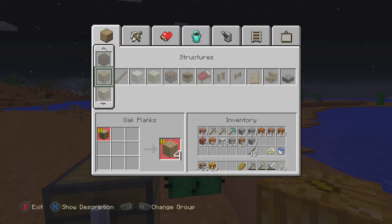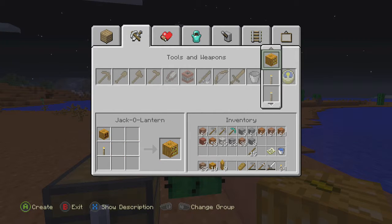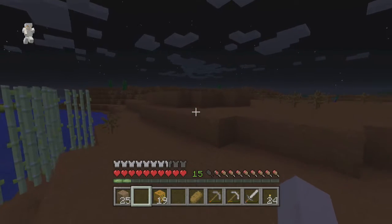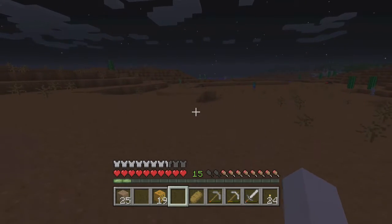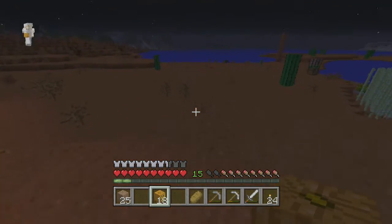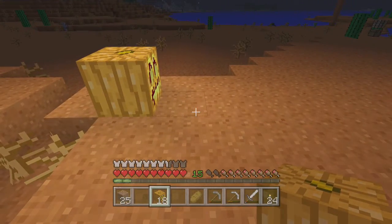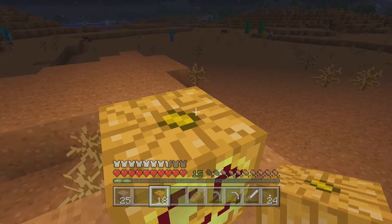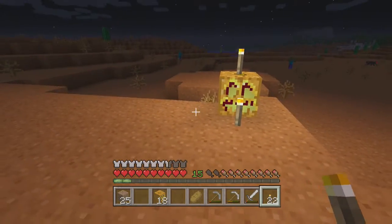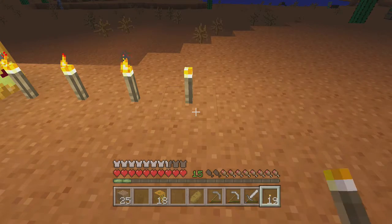We will craft some different light sources. Basically in Minecraft, all light blocks have a light level of 15. So that means if this block is 15 at this point, the next block would have 14, then 13, then 12, then 11.